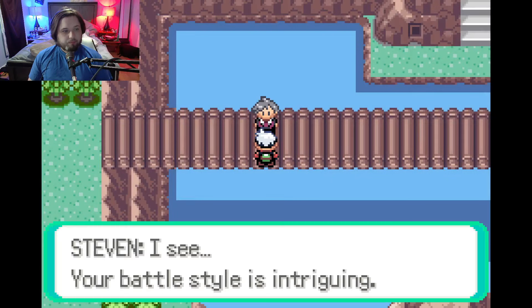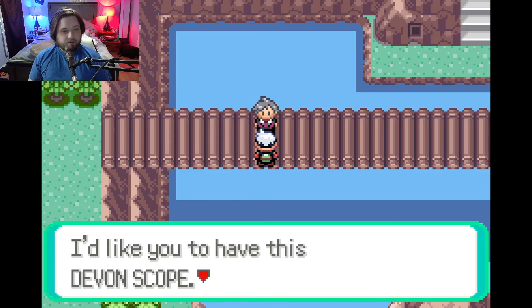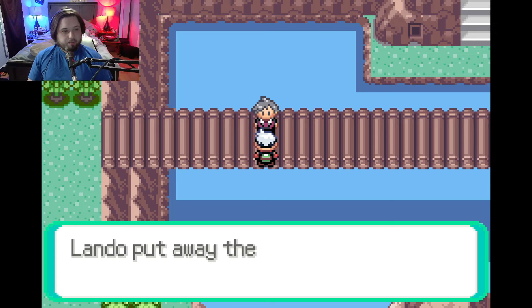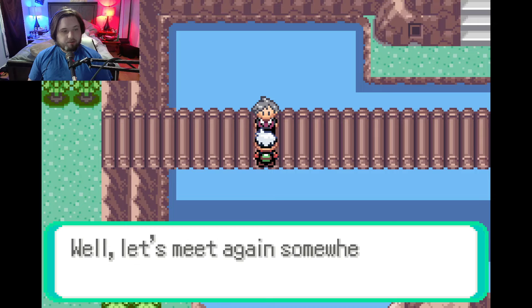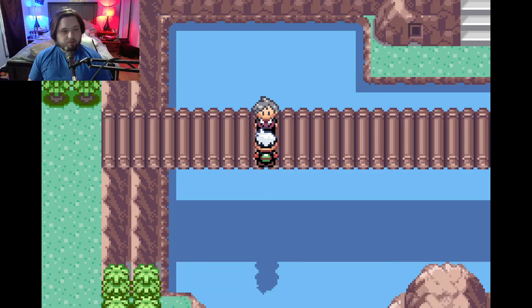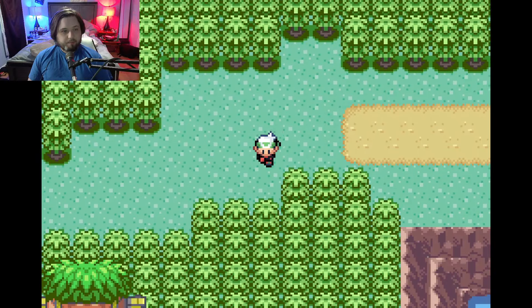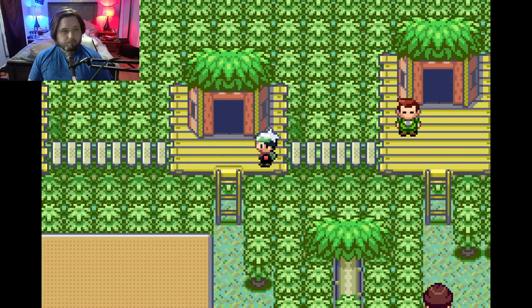It color-changed to Water-type, which means I'll probably just use Flail, which should kill it. Cool. 'Your battle style is intriguing. Your Pokemon have obviously grown since I first met you in Doveford. I'd like you to have the Devon Scope.' I enjoy seeing Pokemon and trainers of strength. We'll meet again — at the very end of the game.